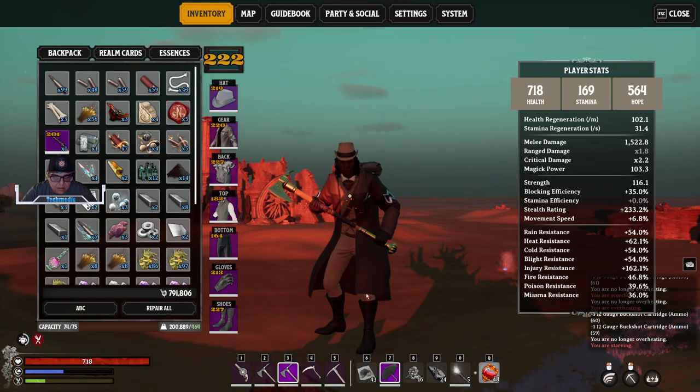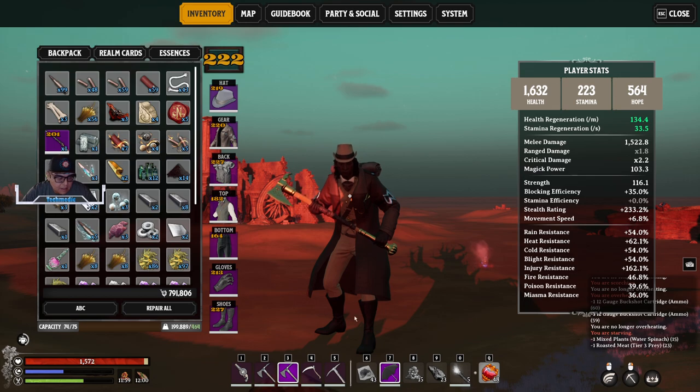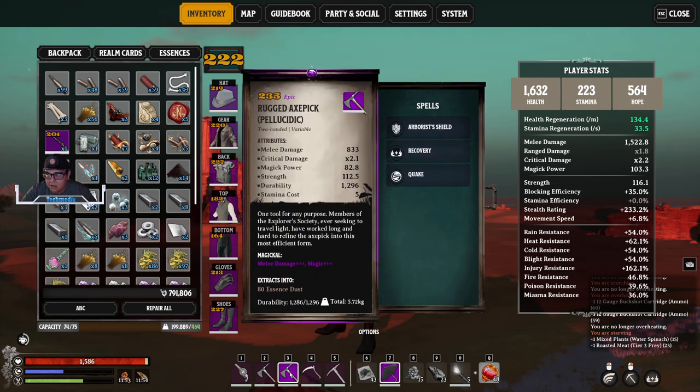Before we go ahead and do that, I'm going to eat some food because my character is kind of dying out here. As you can see, our item level is pretty high, but it all comes down to the item level of the resource gathering tool that you're going to use.